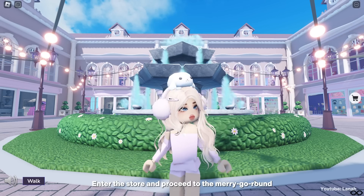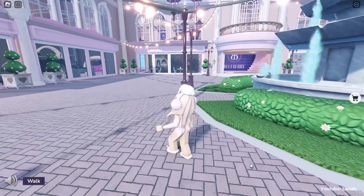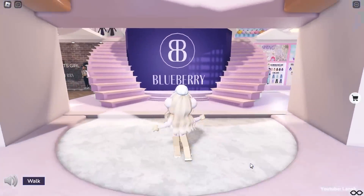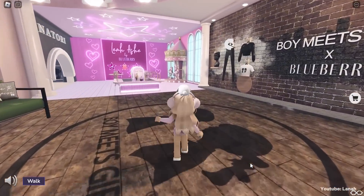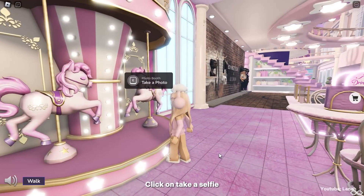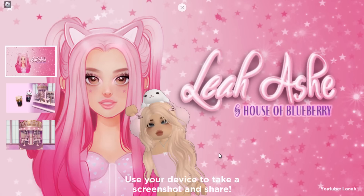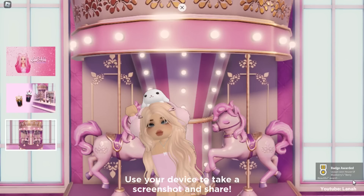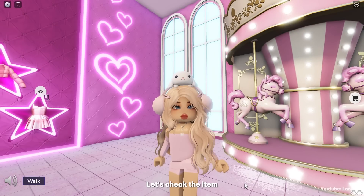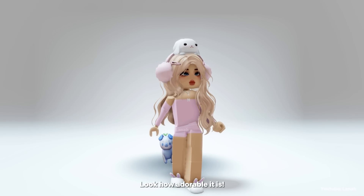Enter the store and proceed to the merry-go-round. Click on Take a Selfie to receive the avatar item. Let's check the item — look how adorable it is.